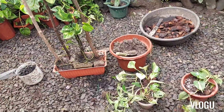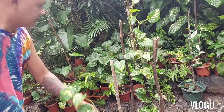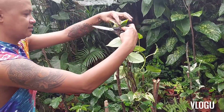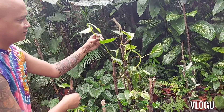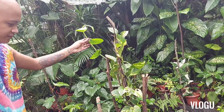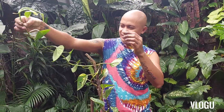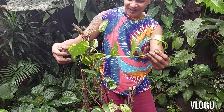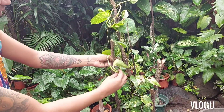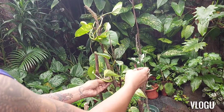So ito, siguro ibabalik natin diyan sa taas. Ito naman sa tingnan — sobrang haba guys. Sayang naman kung putulin, i-wrap around na lang natin ulit sa kanyang pole. Para medyo lush nyan. Ayan, saka tali — at tali.